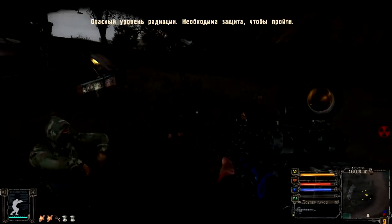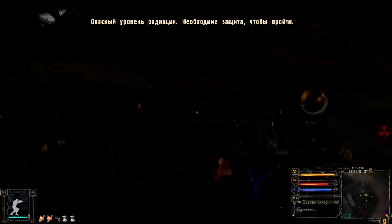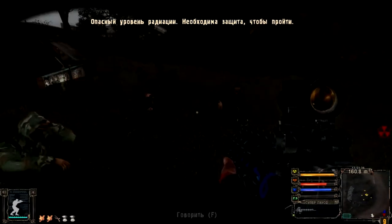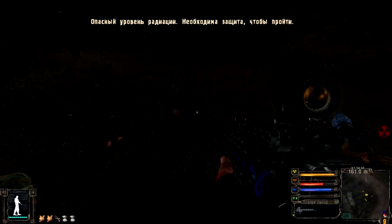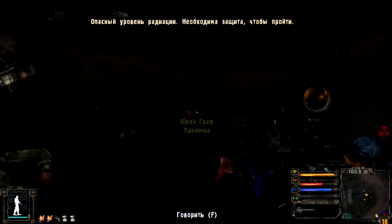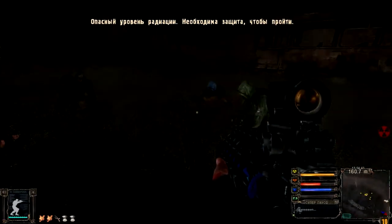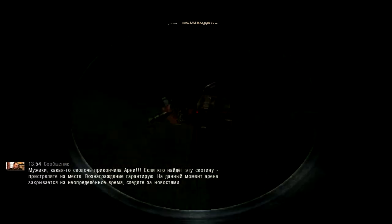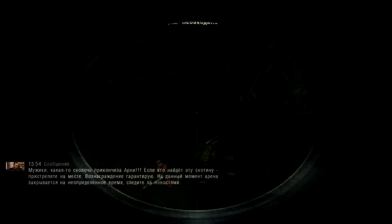Четвёртое место среди самых уникальных и оригинальных стволов зоны по праву достаётся супер-гаусс-пушке, которую можно купить также в бункере учёных после того, как завершим всю цепочку, связанную с ними. Самая необычная черта этой пушки в том, что она каждую секунду облучает вас по максимуму радиацией, и с этим вы ничего не сможете сделать, даже в самом крутом костюме с защитой от радиации. Кликая правой кнопкой мыши, вы приближаете прицел.